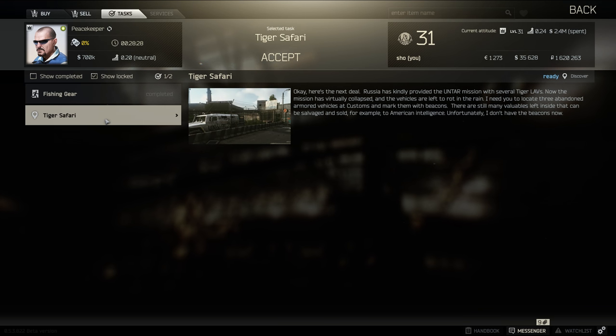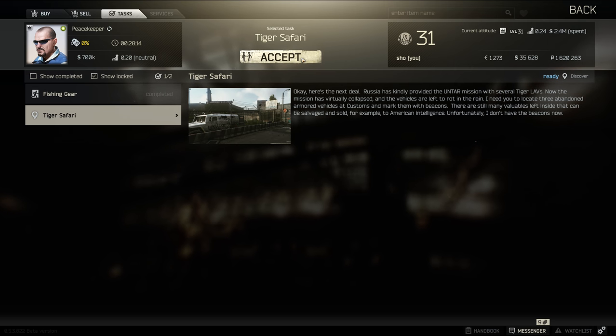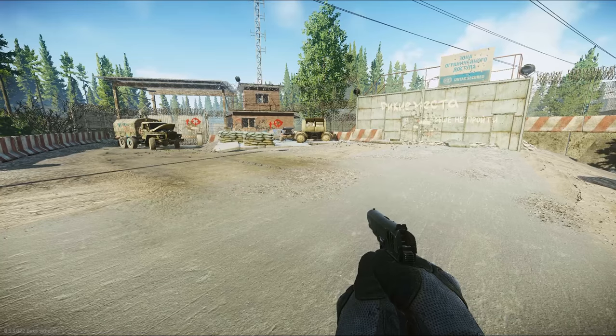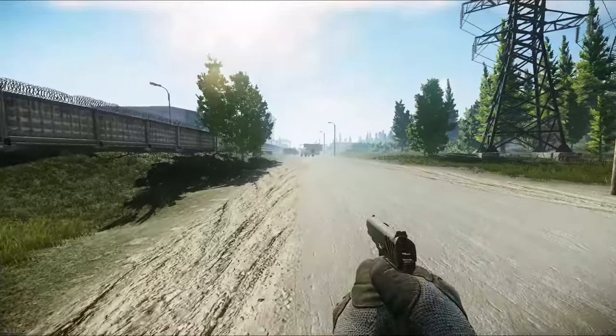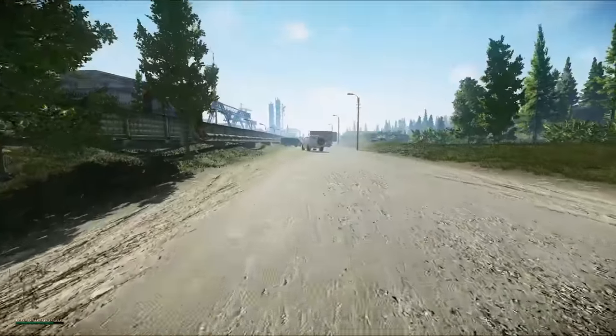Let's see what we've got next — it's Tiger Safari. This mission sends you to customs where you need to mark some UN trucks that can still be salvaged. Buy yourself some beacons because he doesn't give you any, and head into customs. You've probably passed these UN trucks before without paying much attention to them. Now you do — just approach a truck, stick a marker on it, and wait 30 seconds. There are two of them right close to each other.